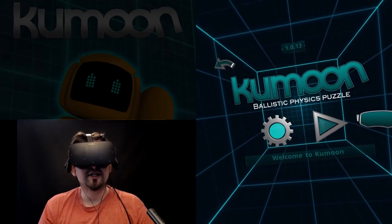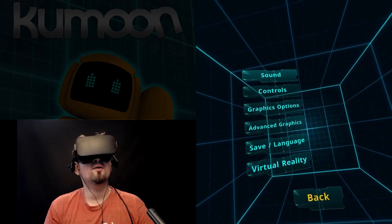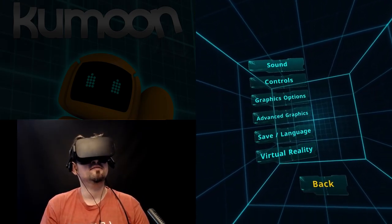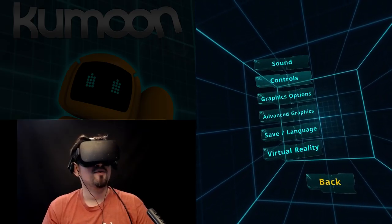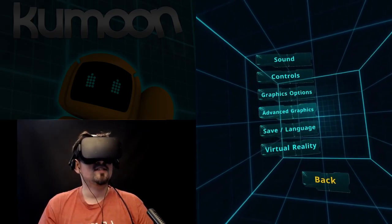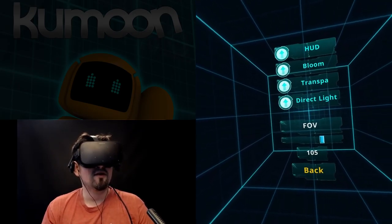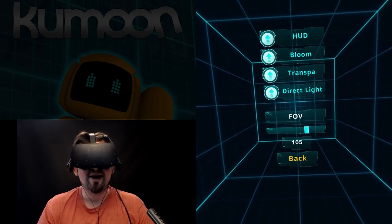The first thing we should probably jump into is the settings, which is actually pretty interesting — the whole thing is pretty massive. This is probably one of the most confusing things I've seen so far in any VR game I've played: when I go to Advanced Graphics, I have an FOV slider, and I don't understand why.